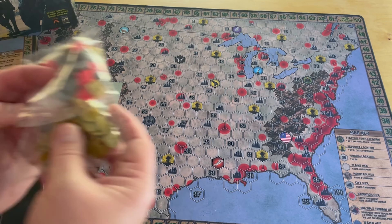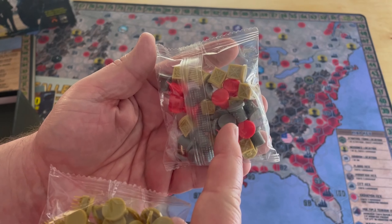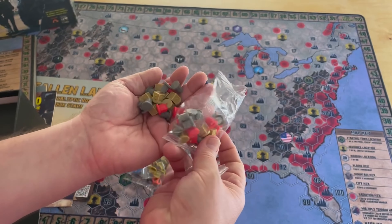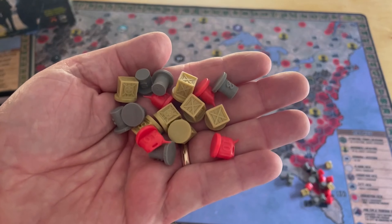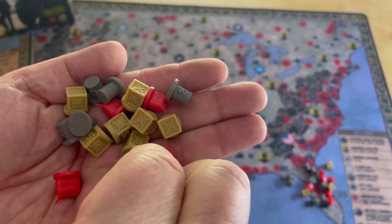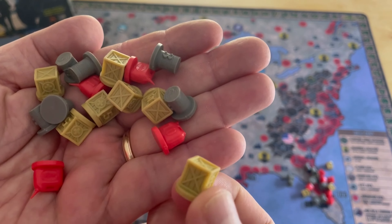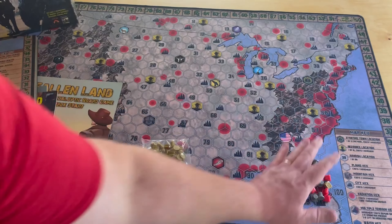Here are three component packs that come with the game - different resources from spoils to gasoline, different markers. These are really nice. In the first edition, everything was a cardboard token, and there's nothing wrong with that, but look at that - a little gas can. These are supposed to be like salvage or metal, maybe a canned good - that's food. Really nice looking and really high quality.